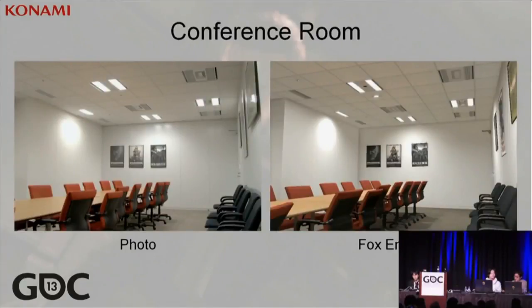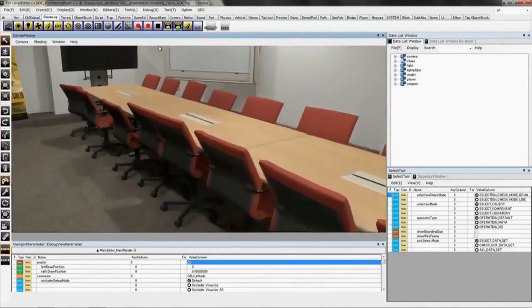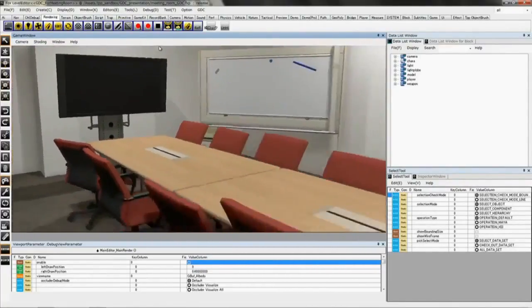You can tell which is which quite easily by looking at the differences in the assets. But if you focus on the lighting, they become very hard to distinguish. Now I would like to show you the actual FOX engine in action. It sure does look real.